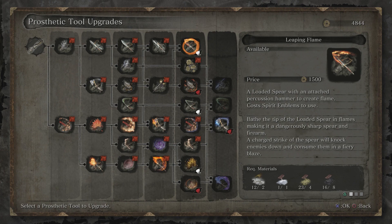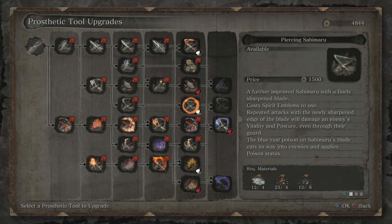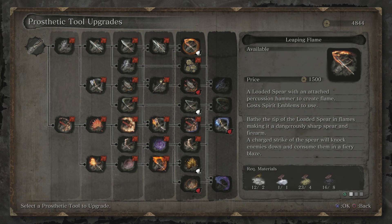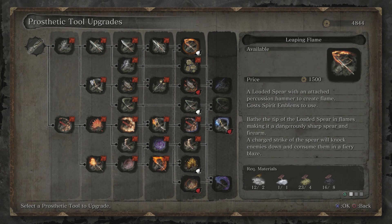It also gives us the opportunity to see if I can upgrade any more things with the weapons, because I'm pretty good on money right now. It doesn't look like it — the Sculptor really doesn't want to talk to us anymore. What have we got? Let's go ahead and make Leaping Flame. We can make Piercing Sabimaru and Golden Vortex. Let's go ahead and do those. Leaping Flame — a loaded spear with an attached percussion hammer to create flame. Costs spirit emblems to use. Bathe the tip of the loaded spear in flames, making it a dangerously sharp spear and firearm. A charged strike of the spear will knock enemies down and consume them in a fiery blaze.